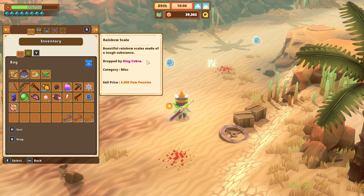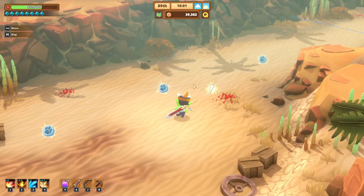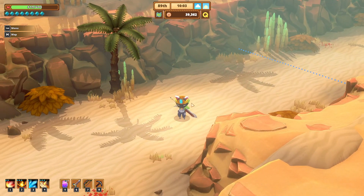Like I said, these both sell for 3,000 paw pennies. That is the best way to make money in the late game. I hope this helped — thank you for watching, and I'll see you in the next one.